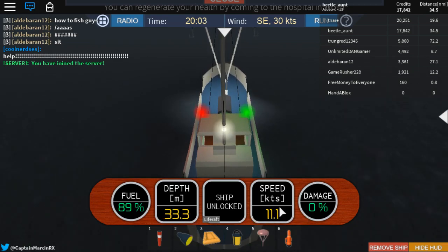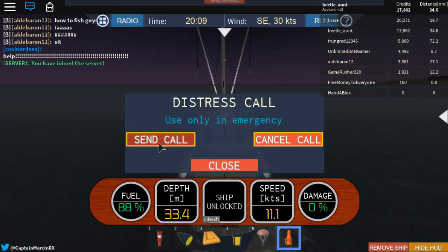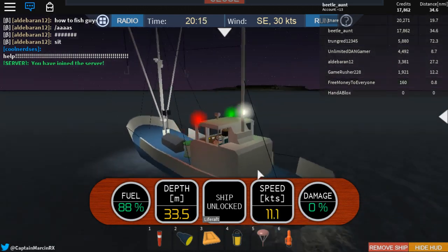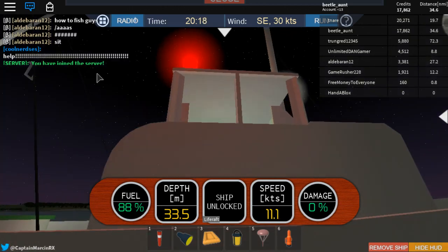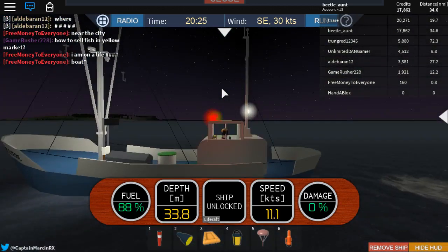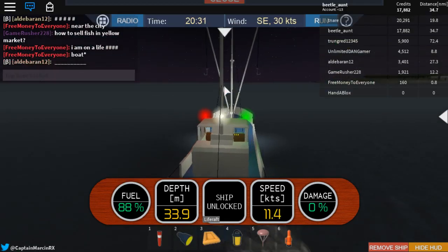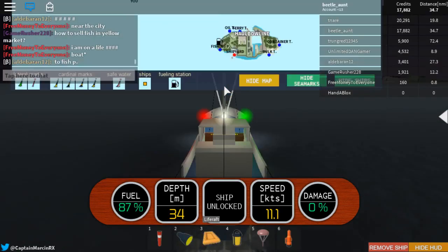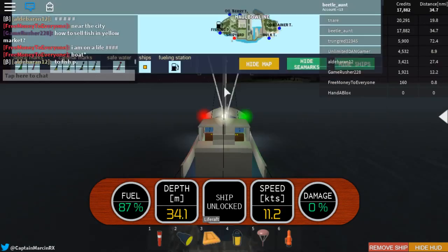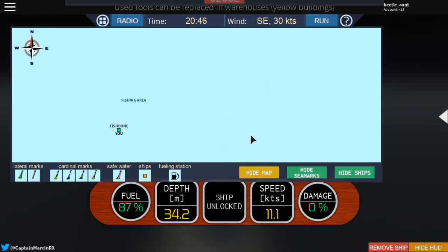You've still got all the same stuff, but now there's the SART distress call which you can use — you can use that for a distress call and people will respond. We should nearly be there by now, just need to turn a bit and we should be going on course. I'd really suggest you play this game, it's pretty cool.